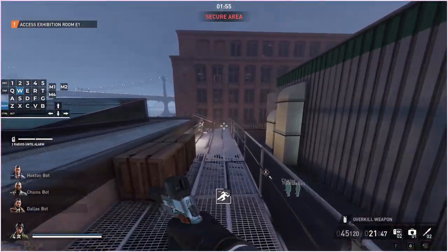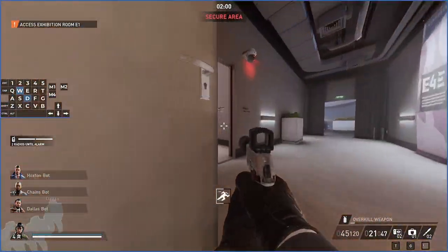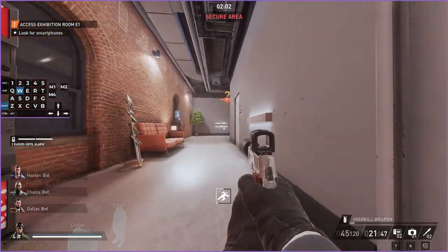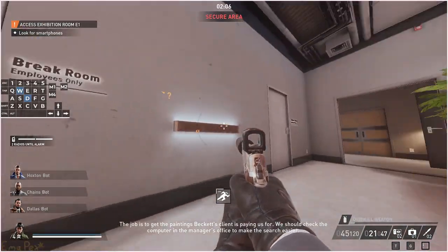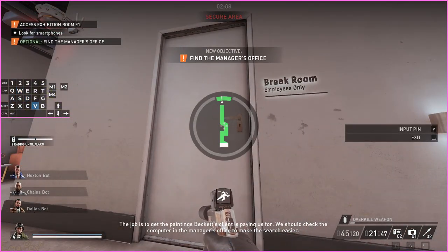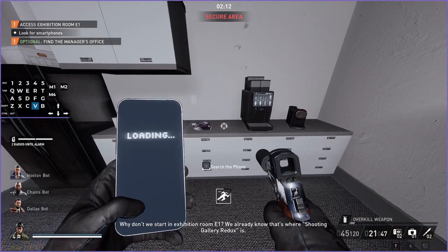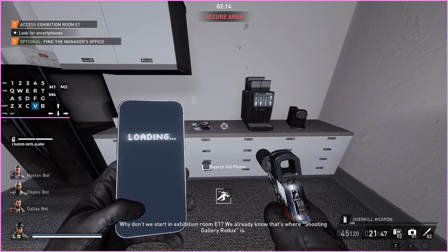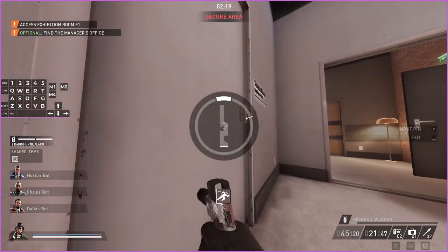The security room can spawn there where I just showed it. The other door on that side is a staircase that goes to the bottom floor. Over here we have two more rooms — this one's a server room and this one is the break room. These are all random by the way; each of these rooms can be random in what they actually contain, so each time you play this you want to check all of these rooms to look for the server room.